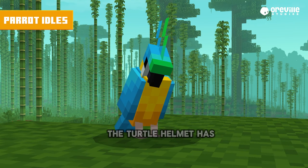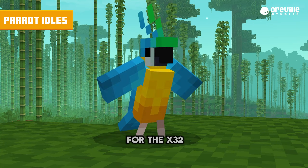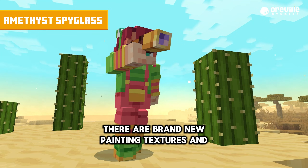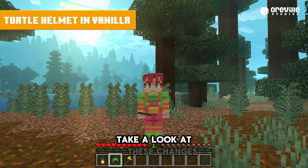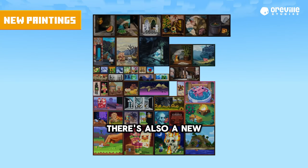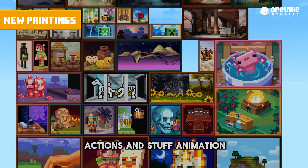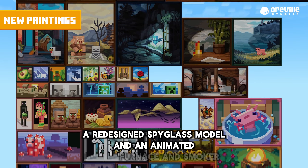But that's not all. The turtle helmet has been integrated into the vanilla experience for the x32 textures. There are brand new painting textures and even a new parrot animation. There's also a new preset system for add-on creators to hook into Actions and Stuff animations, a redesigned spyglass model, and an animated furnace and smoker.